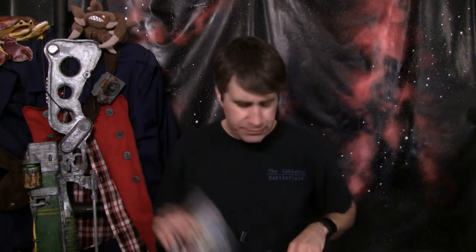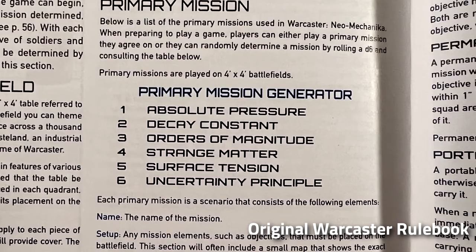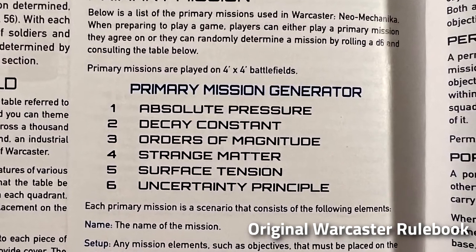Nearly all the rules are in here — both the basic core rules and the race rules. There is one thing that's not included that was in the two previous books: one scenario was removed. The Thousand Worlds only has 11 primary missions, whereas the two books combined had 12. The one that is missing is Decay Constant from the original rulebook, but that's kind of the boring generic scenario, so you're not really missing a whole lot if you only get the Thousand Worlds book.